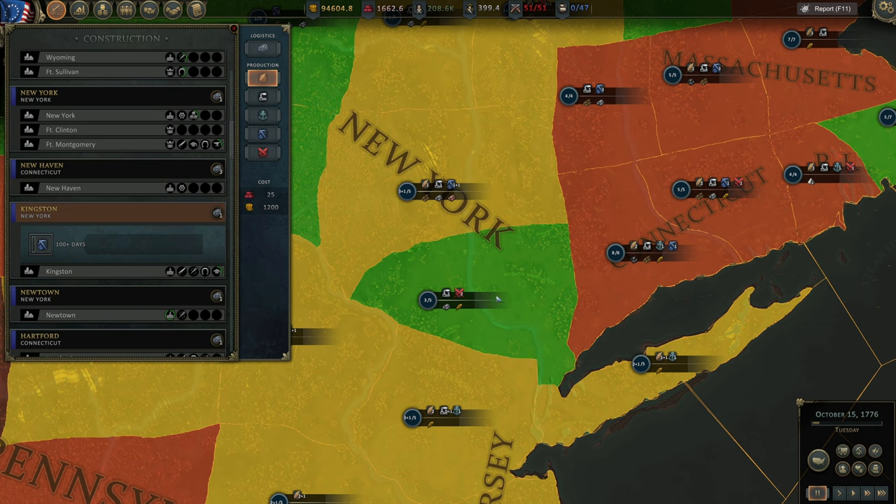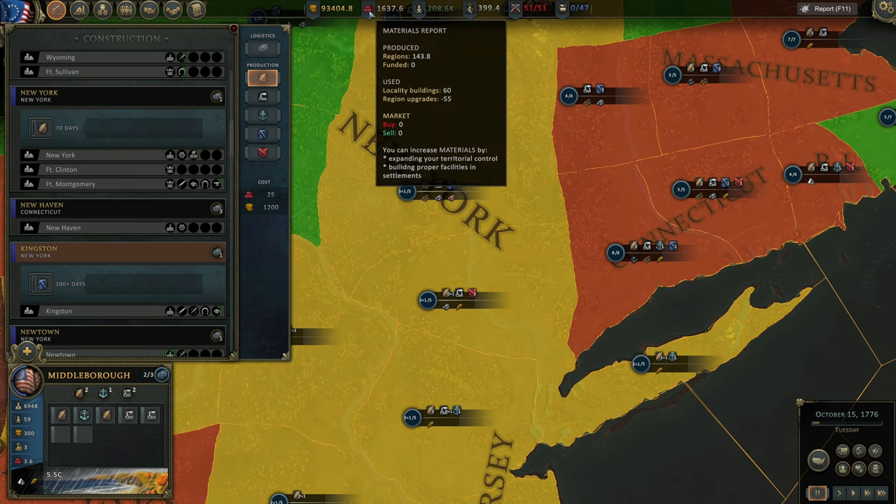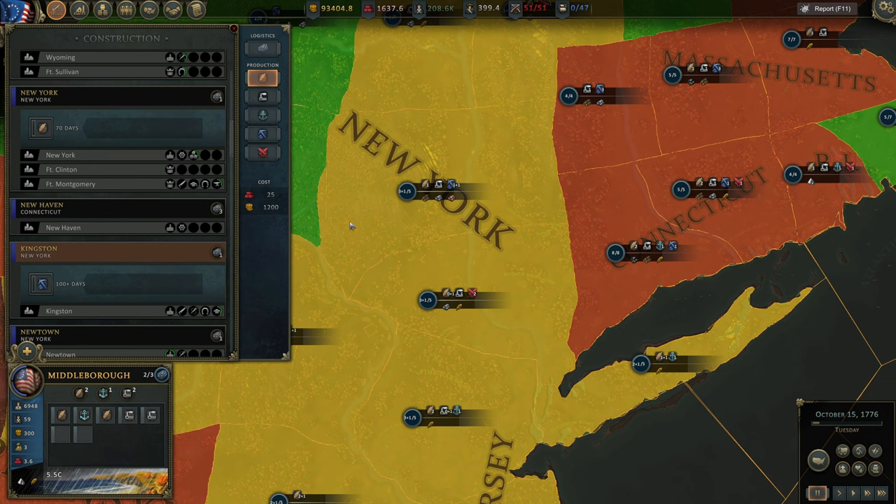For example, we can go with agriculture because this region supports it naturally — if we build it here, we'll have more provisions coming from this region. It takes 70 days to build. In Kingston, New York, we're building a mine because we have iron, copper, and wood — those are the resources we can get with a mine. We pay a specific amount of money and construction material, and in about 100 plus days we'll get a new mine, increasing our production of raw materials. Raw materials are necessary for producing muskets, cannons, ammunition, and ships.